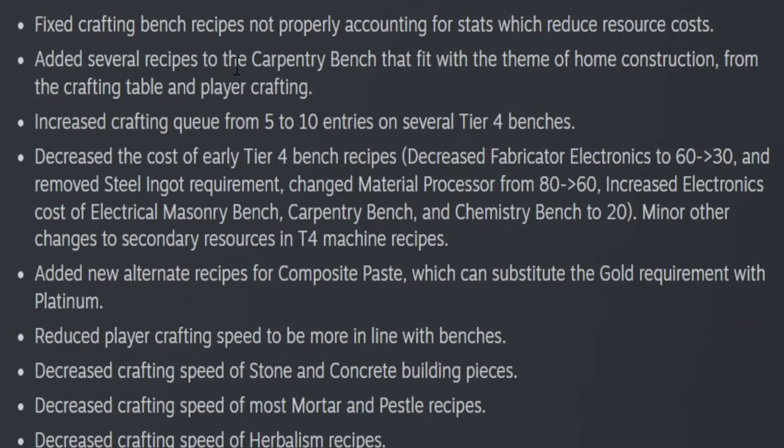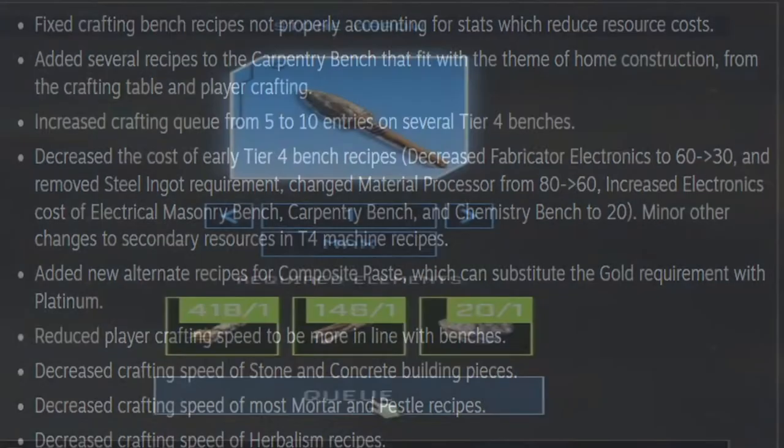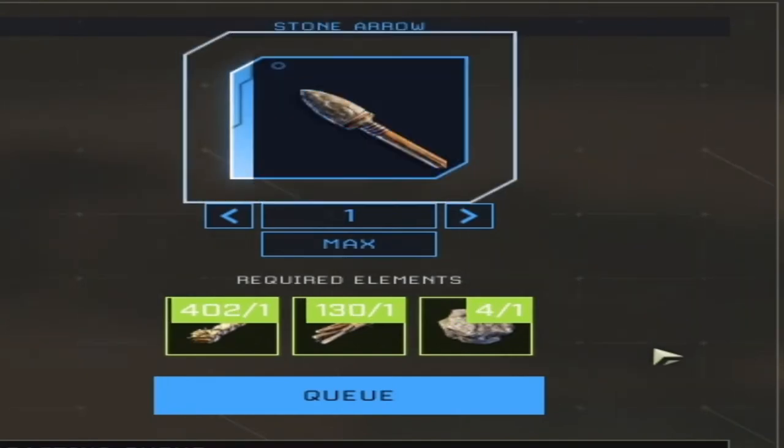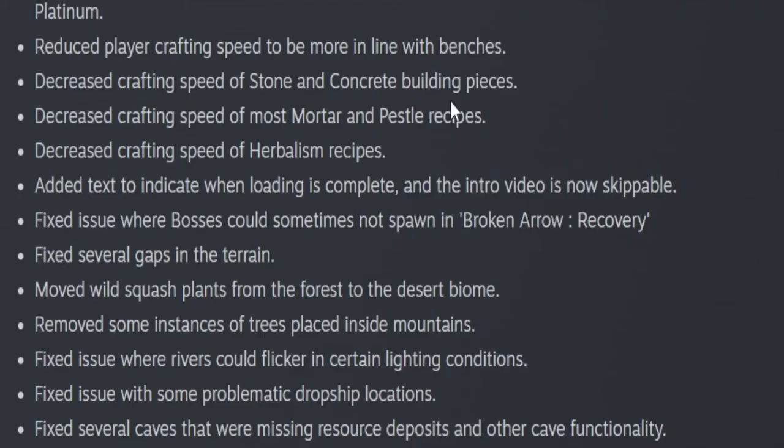Added several recipes to the carpentry bench for home construction from the crafting table and player crafting. So basically, you can use gold or platinum for composite paste, and there's a decrease in electronics as well, as mentioned before. Reduced player crafting speed to be more in line with benches. Decreased crafting speed of stone, concrete, mortar and pestle recipes, and herbalism. And of course, added the text notification for when the intro video loading is complete and you can skip it.